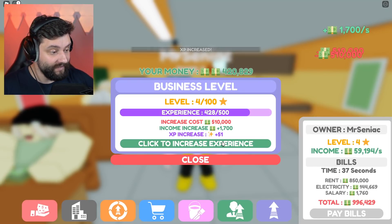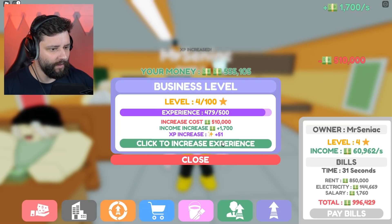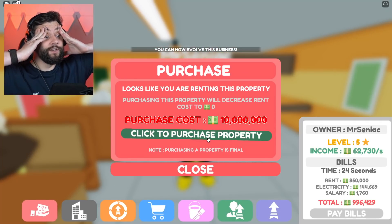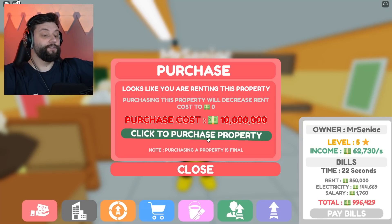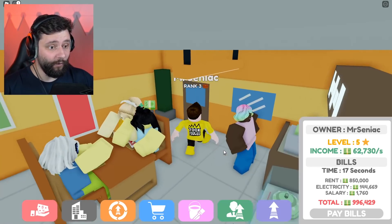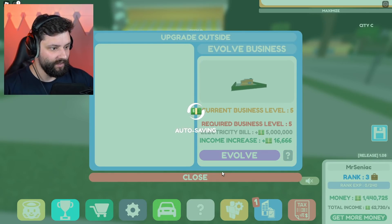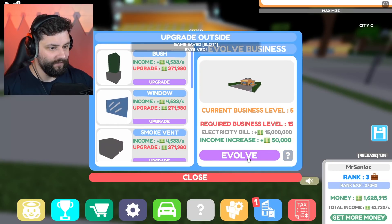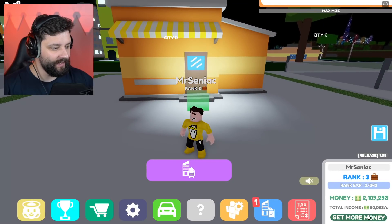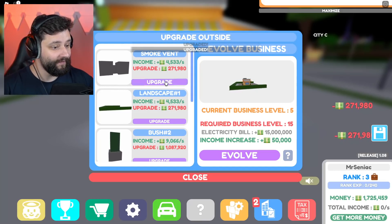We're getting to level 5 and I'll buy the business — I think it only costs about 800,000 or something. Upgrade — bam, we're now level 5! First things first, purchase the — oh, it's 10 million! That got expensive real quick. Can't quite afford to buy the business just yet, but I can evolve it. So let me get outside. Evolve the business — level 5. Wait for autosave to complete. Evolve! It's got a lot chunkier, a lot wider. I'm making now 80,000 a second. Level 15 is the next evolution.